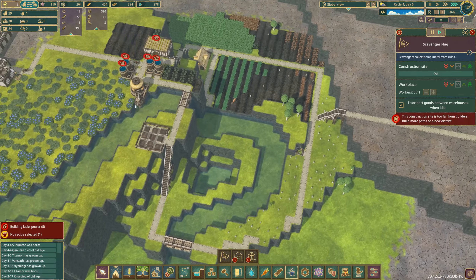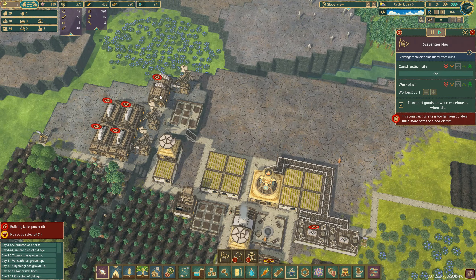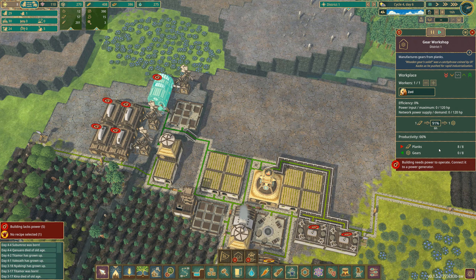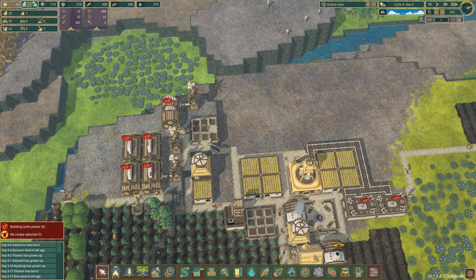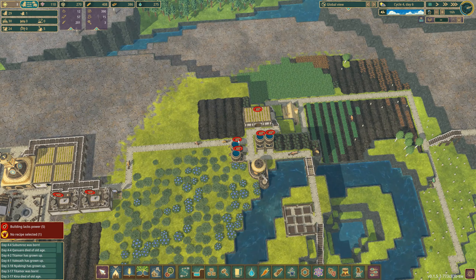Oh, something needs a recipe — which is probably this. You don't have the recipe. What's the matter with all this? Really needs more power. We're out of wind power, so five buildings lack power — granted, understood.